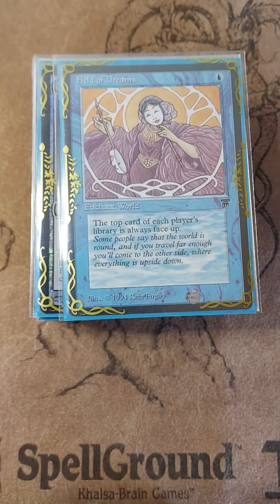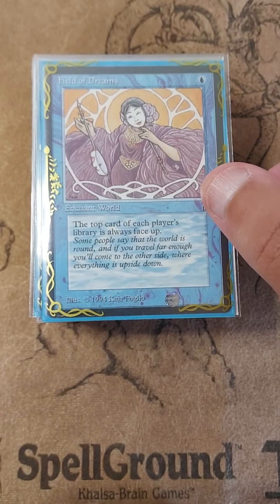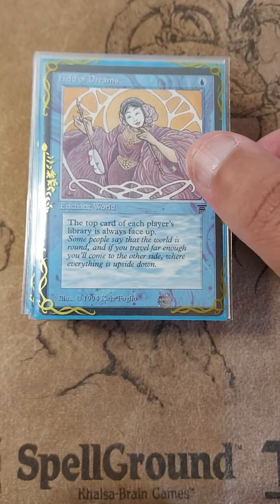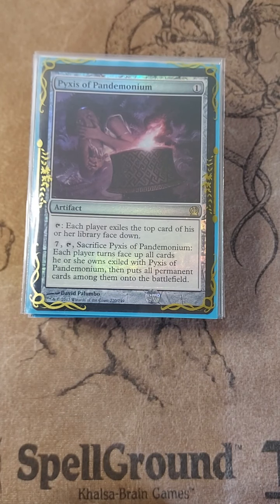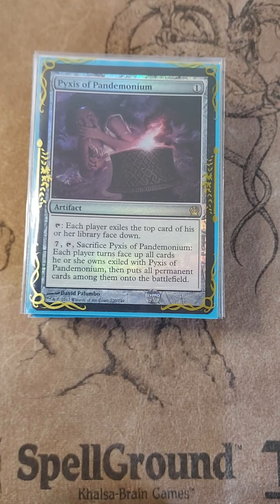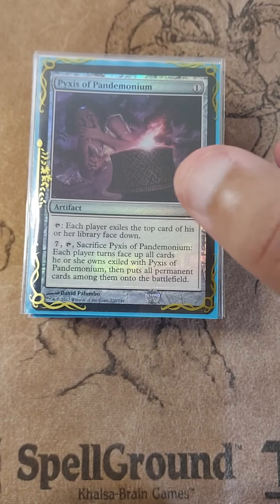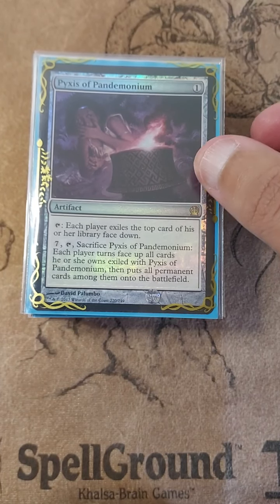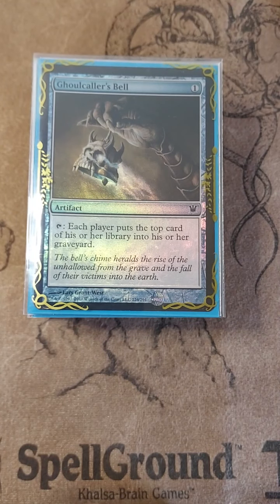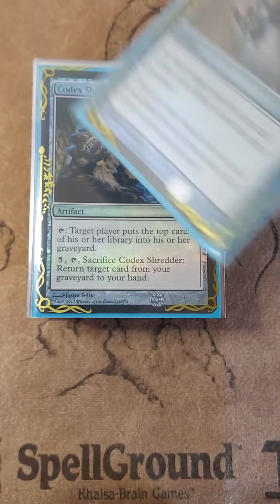There are a whole bunch of lantern-esque cards. Another one: Field of Dreams — on the reserve list, so it might not be easy to casually run, but you can just proxy it up. Fixus of Pandemonium — another lantern-type ability; if I don't like what's on top, you get rid of it. Ghoulcaller's Bell — same thing, if I don't like what's on top, bye-bye.